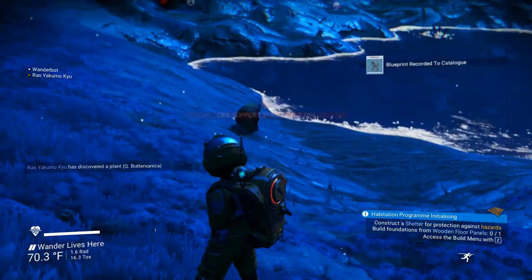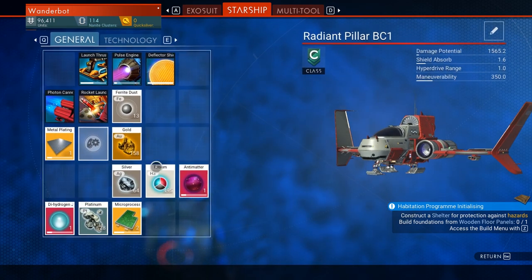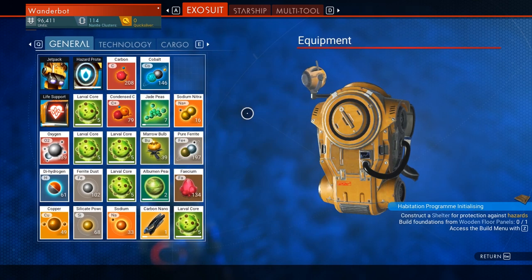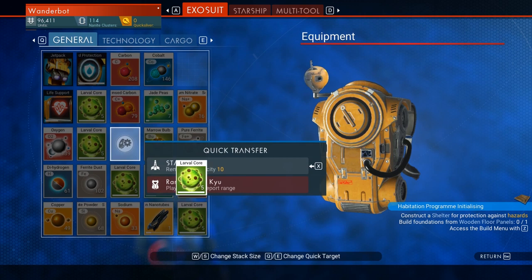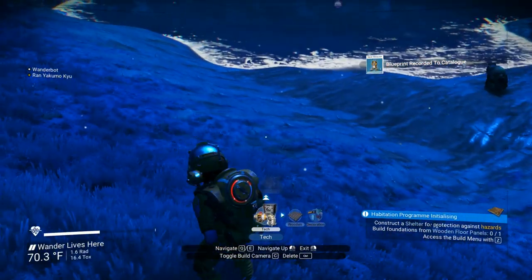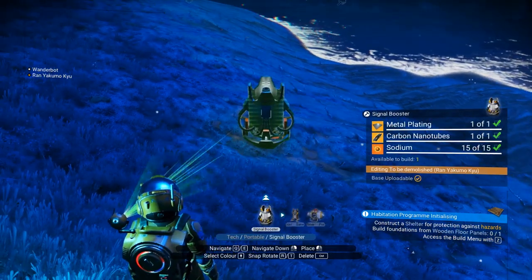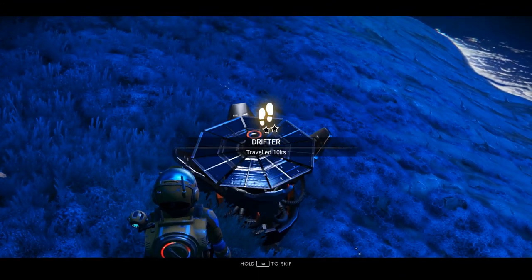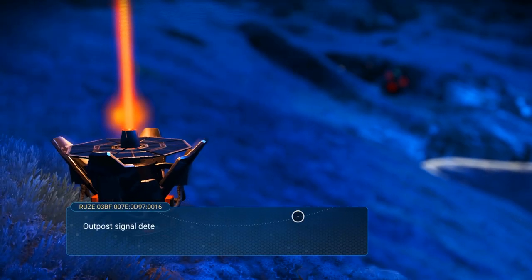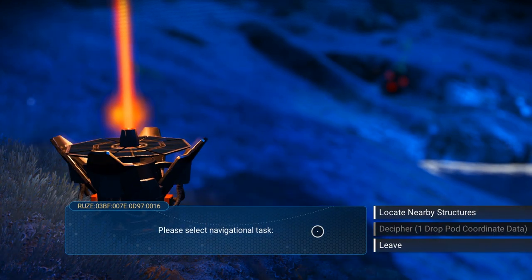I'll get a save beacon. Now that I've gotten that — do I have the quest? What do we have in here? What I want to do is craft carbon nanotubes. Is there anything I don't need in my inventory? I was really hoping it would stack past 10. We want to do tech — portable. I don't want a base computer, I want a signal booster. What can we signal boost for? Outpost detection online, navigation subroutines online, exosuit upgrade unit detection online. We select navigational task: locate nearby structures.